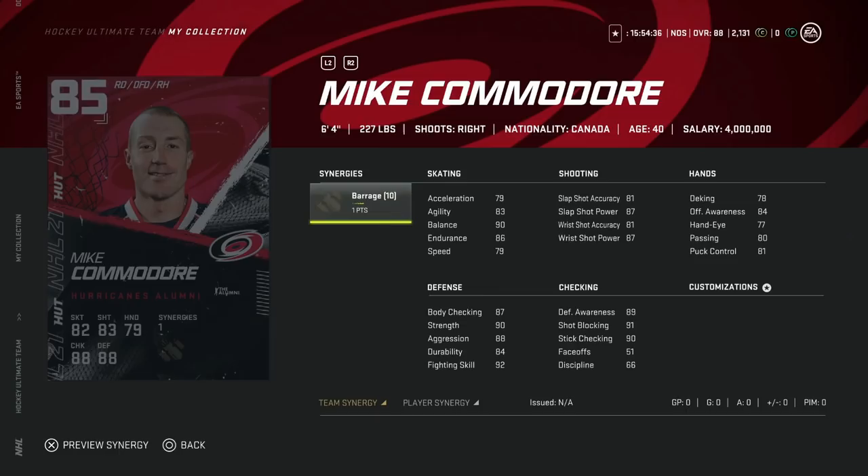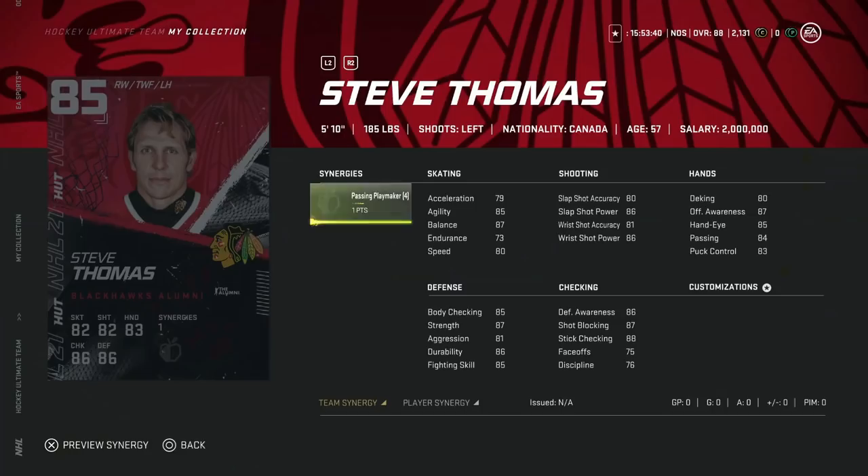Mike Commodore — another fan favorite, 6'4", 227 from the Carolina Hurricanes, with the Barrage synergy. Like Regehr, he's extremely slow at 79 speed and acceleration. However, his shot with Barrage is nice at 91 and 85, and slap shot is what you want for defensemen. His defensive zone awareness is comparable to Regehr's. If I had to choose between the two, I'd rather have Commodore since right defense is harder to come by at end game. Still something I'd avoid overall unless you really need a right-handed defenseman.